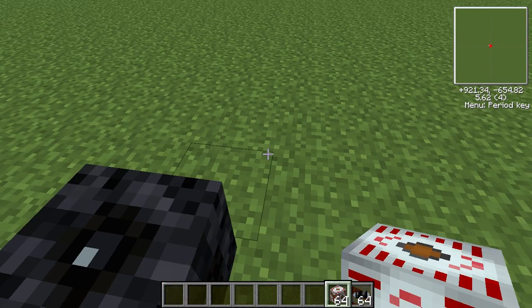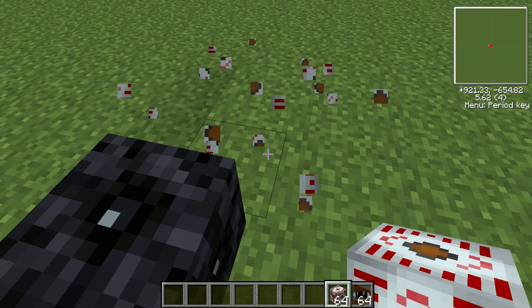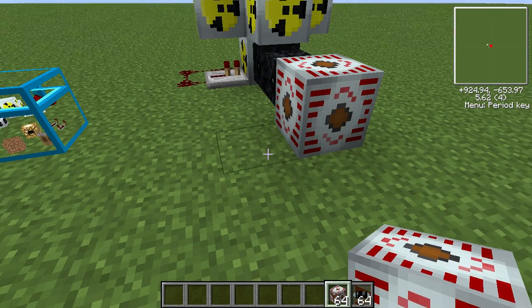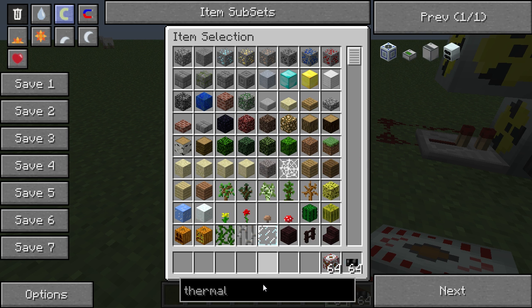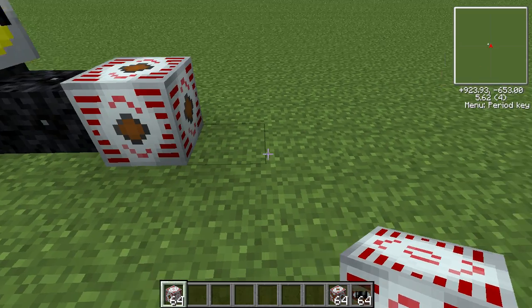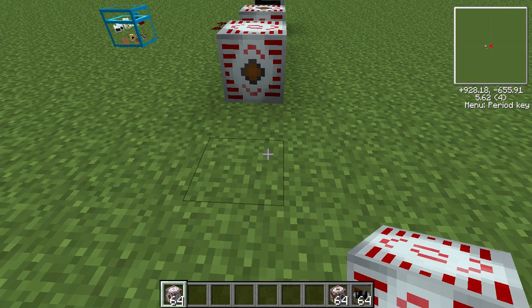You know the three-pronged side on these — if you look at it, there's a three-pronged side that needs to be facing the cable. It faces the side you place it toward. Spawn a bunch of MFSUs; this reactor will fill these up quickly. I'll put them on three.